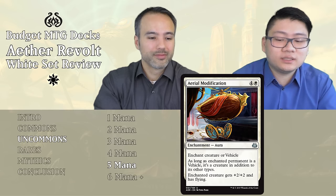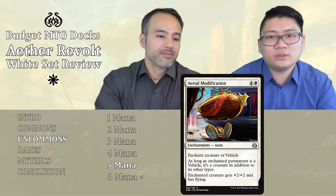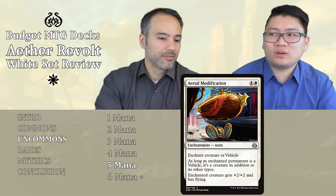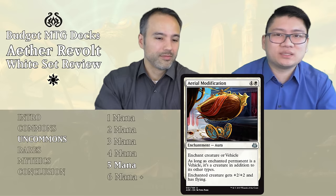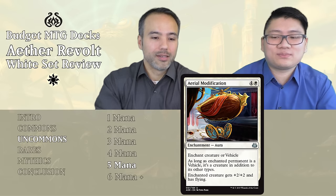Aeromod / Aeronaut Modification — five mana, enchant creature or vehicle. The enchanted permanent is always a creature if it's a vehicle. Enchanted creature gets +2/+2 and flying. The problem is that vehicles normally dodge sorcery-speed removal, and now suddenly that vehicle can get killed by sorcery-speed removal. You're just waiting to get two-for-one'd, and five mana is steep for that risk. Put it aside.